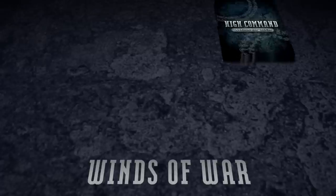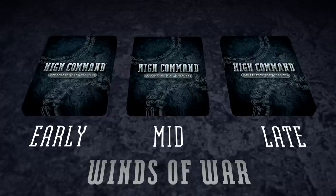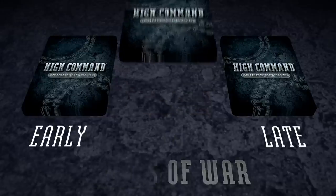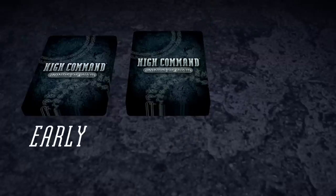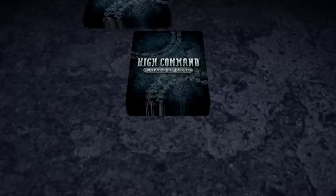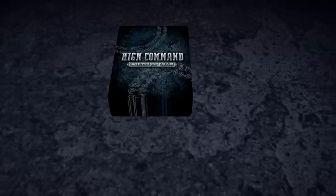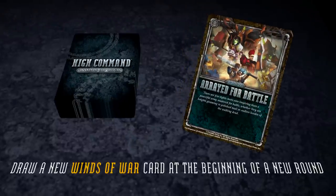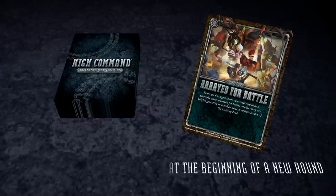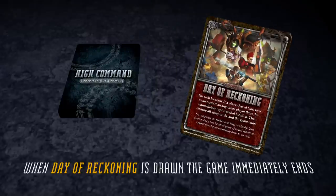Next, set up the Winds of War deck by shuffling each of the three card types — late, mid, and early — into separate decks. Place the late war cards face down on the table first, then the mid-war cards face down on top of them. Finally, place the early war cards face down on top of that stack to create the complete Winds of War deck. Winds of War cards represent various events that occur during the season of campaigning, with a new Winds of War card drawn at the start of each round. The Winds of War deck is also the most common way the game ends. When the Day of Reckoning card is revealed, the game is over and final victory point totals are counted.